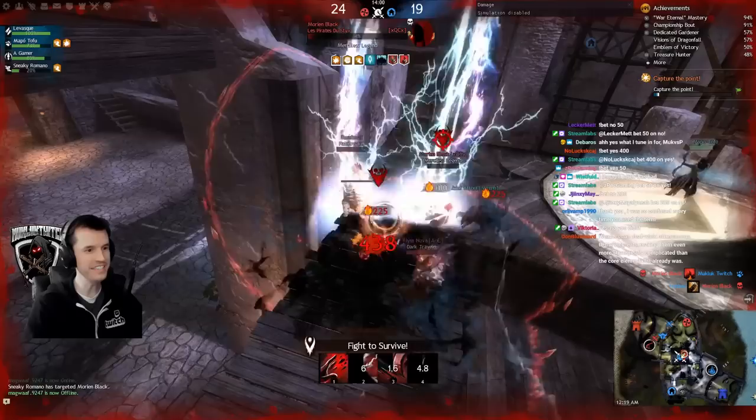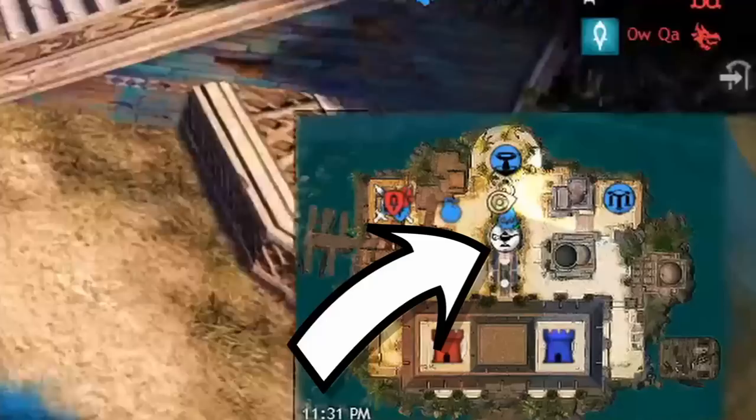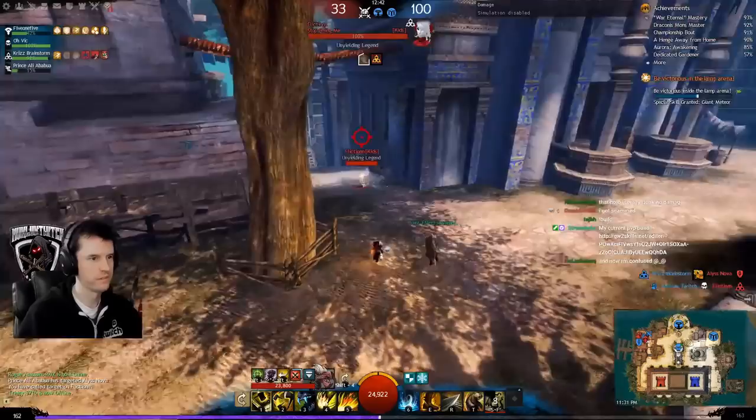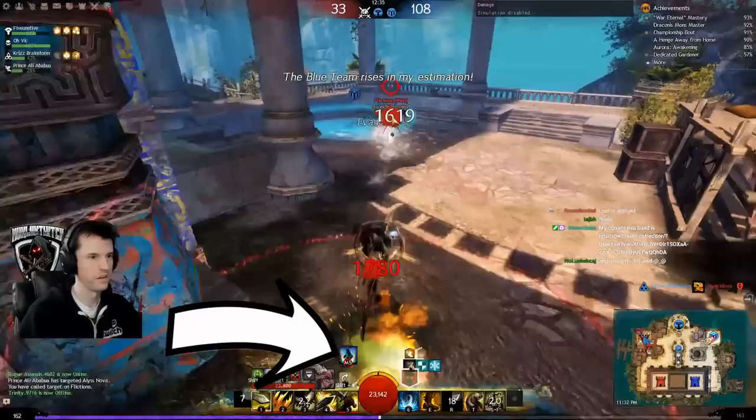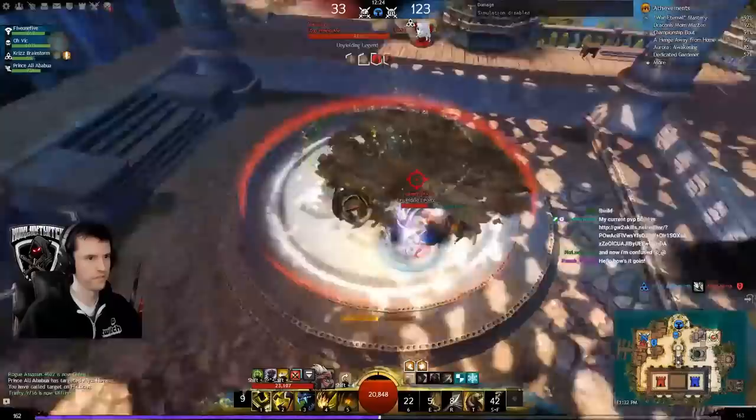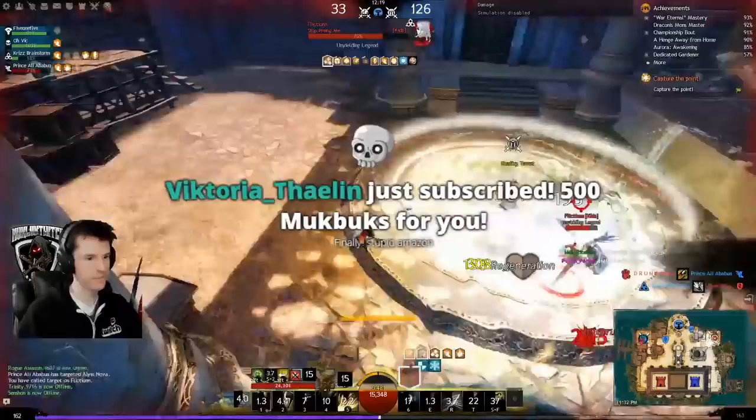Jyn's Dominion is a smaller map that occasionally spawns a genie lamp in the middle. When the announcer says it is open, you can interact with the lamp to enter it. Inside is a capture point — when you capture it, your entire team gets a special action key with one charge of a skill. These skills have a long cast time and various effects, such as a high-damage meteor or removing all boons in an area. At high levels of play, this mechanic is largely ignored, as it creates a 4v5 disadvantage and the special ability is easily avoided.